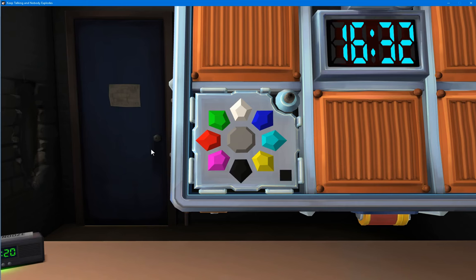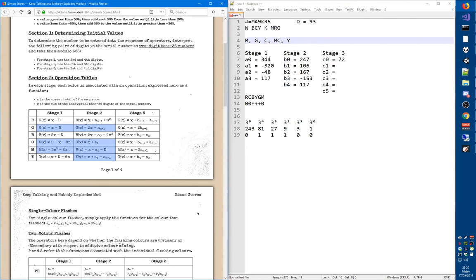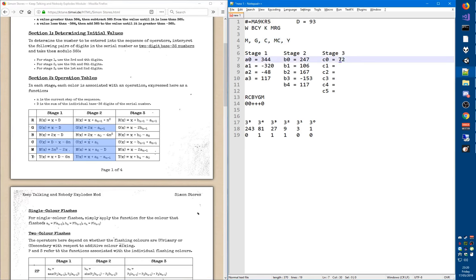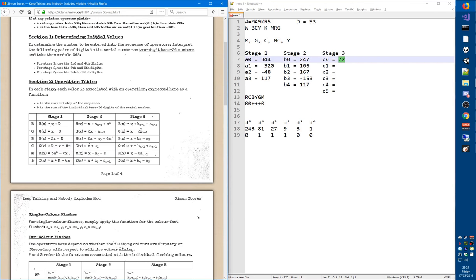Now we're on to the third stage. The third flashing sequence ends with just yellow — a single color. We start with 72 and apply the stage 3 functions. Magenta is the first function: 72 minus 2 times a(n-1). A(n-1) is A0, which is 344. We put that in range and get negative 251.